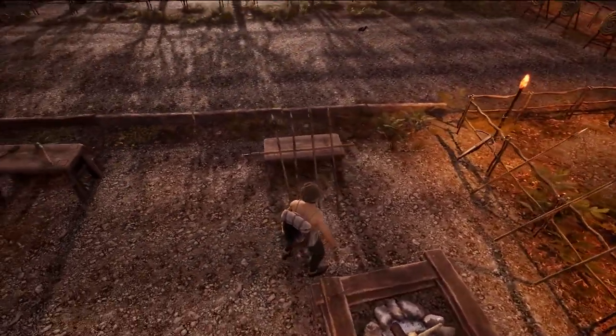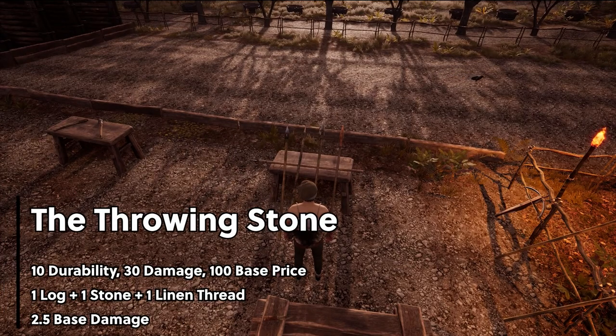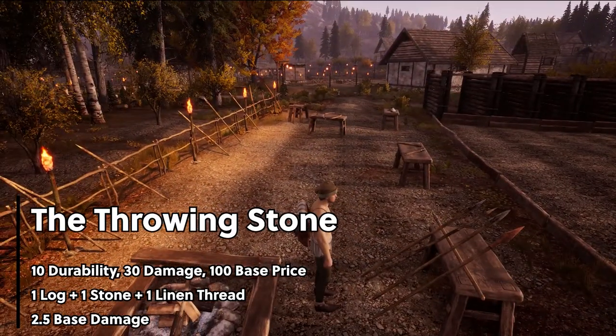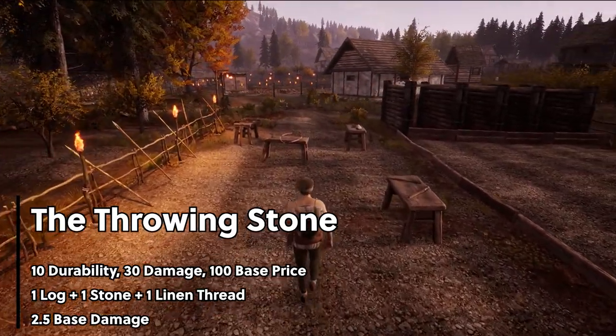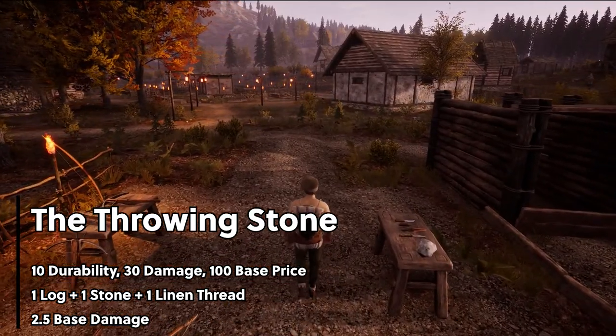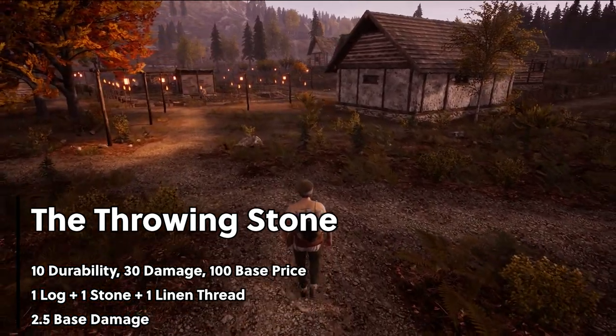The simplest ranged weapon that can be used in Medieval Dynasty is the throwing stone. This weapon is most effective versus small game like rabbits. 4 throwing stones can be crafted from 1 stone at the smithy. Each throwing stone will do a measly 2.5 damage.